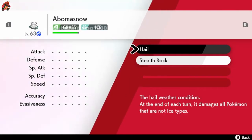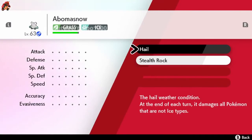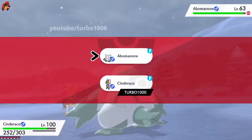Okay, so currently Stealth Rocks is on the opponent's side — Abomasnow — and not on our side, which is Cinderace.